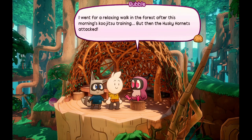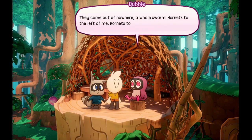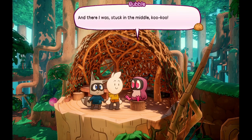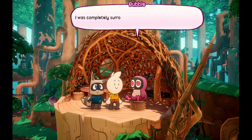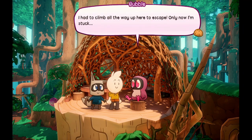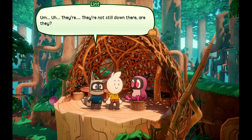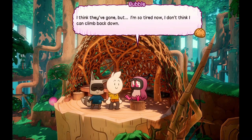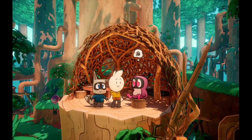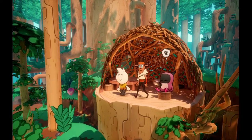'I went for a relaxing walk in the forest after this morning's kujitsu training, but then the husky hornets attacked. They came out of nowhere — a whole swarm. Hornets to the left of me, hornets to the right, and there I was stuck in the middle.' 'Oh my, I was completely surrounded! I fought the first few off but then they kept coming. I had to climb all the way up here just to escape, and now I'm stuck.' 'I wish I brought something sugary, like a cupcake.' 'Now that's something we can help with! Do I not have a cake? I've got a sundae but I know where I can get a cupcake.'